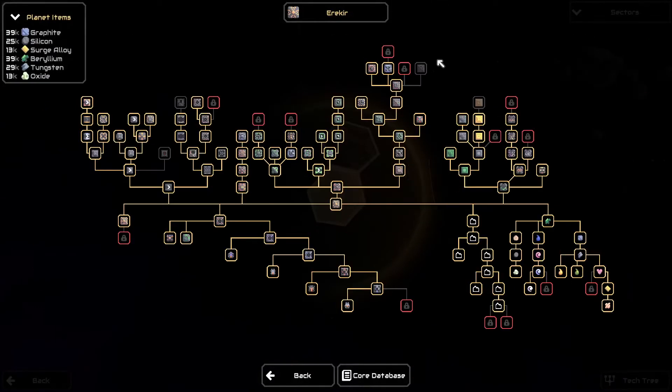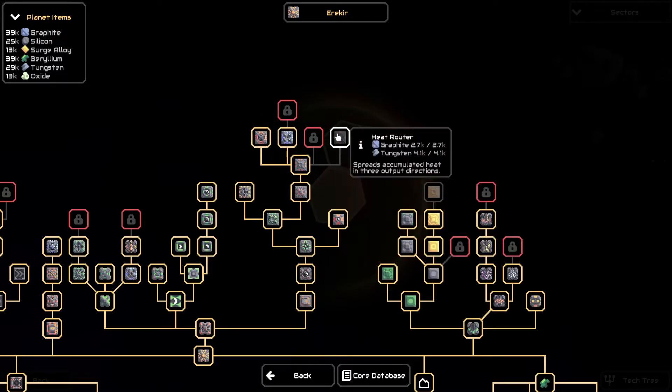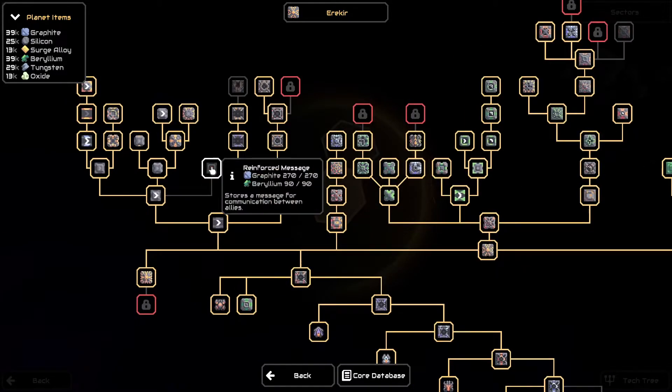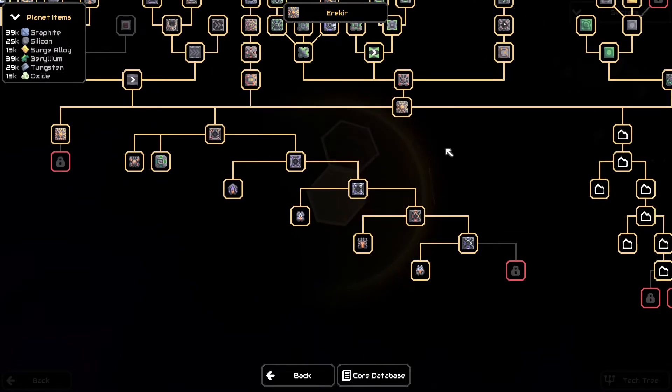I'm not quite ready to jump straight back into Exogenesis just yet, because I'm just getting back into the game and I want to get back into the swing of things. I don't want to have everything bombarding me immediately. So I want to take a look into some of the new Erekir stuff first, and it looks like everything we have is still the same — the tank, the little guys, whatever these ones were.